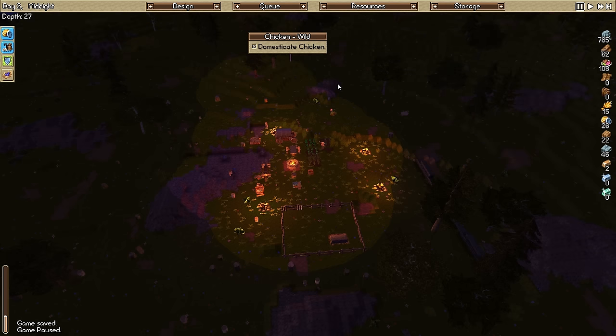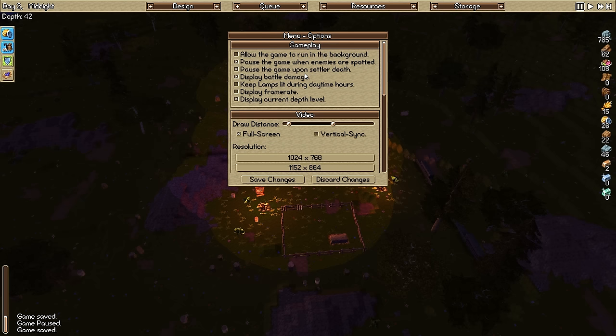If you look at the top left-hand side, it says depth - you have to turn that on in the options. There's also an option to pause the game when you see an enemy: 'Pause game when enemies are spotted.' Make sure that's checked.